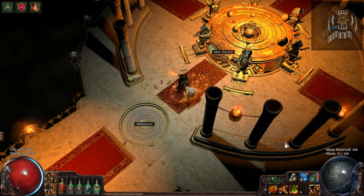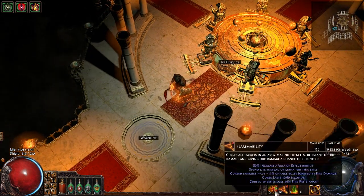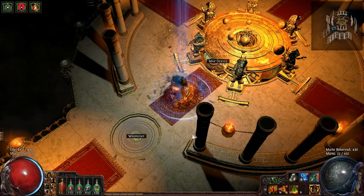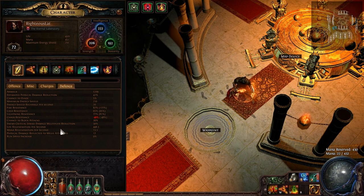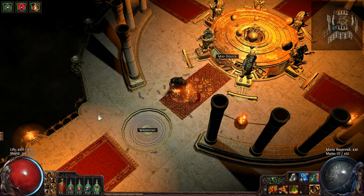I also run Vitality because it raises my life regeneration — that's very important. Then Purity of Fire, which unfortunately isn't leveled up much, and it basically reserves all my mana. But all my abilities run on blood magic so I don't have to worry about that. As you can see it takes away from my life, but I have so much life regeneration that it's like 448 life per second, which is not necessarily the high end — there's a lot I could do to make this build even better.